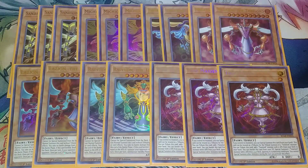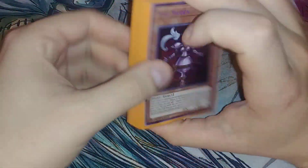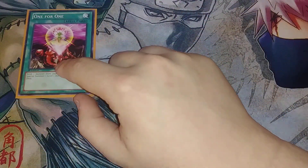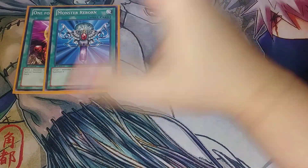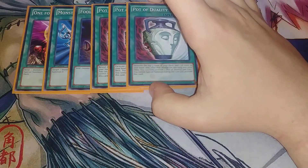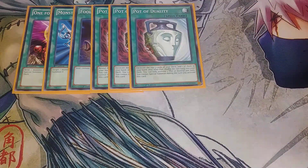That's it for the monsters — not a lot of monsters, but it's enough. We can normal summon what we need, and they shuffle themselves back into the deck, just recycling over and over. For spells: one copy of One for One to summon Time Maiden, one Monster Reborn to bring back what we need, Foolish Burial to send Time Maiden to the graveyard so we can keep playing, and three copies of Pot of Duality since we're not worried about special summoning. You could play Pot of Extravagance, but I tried to keep this pretty budget.